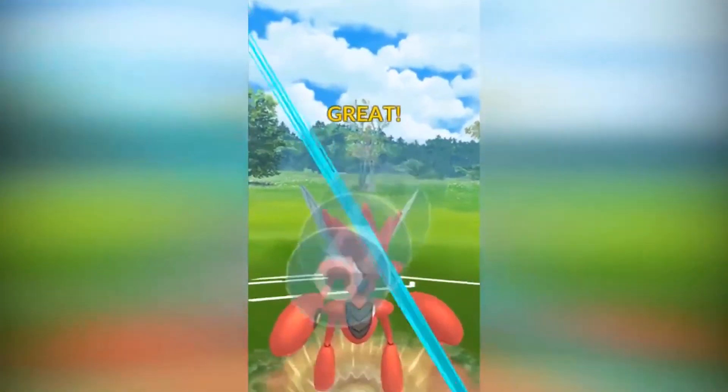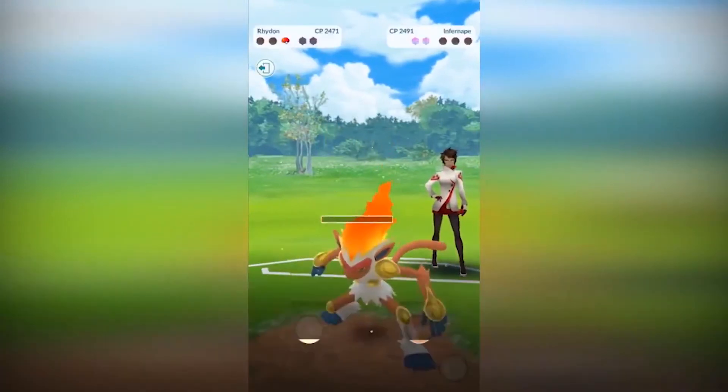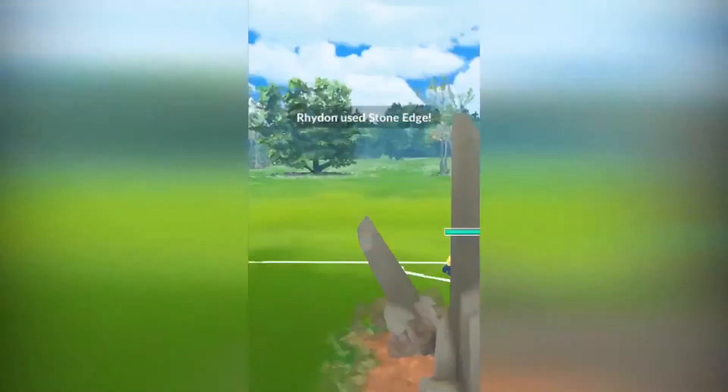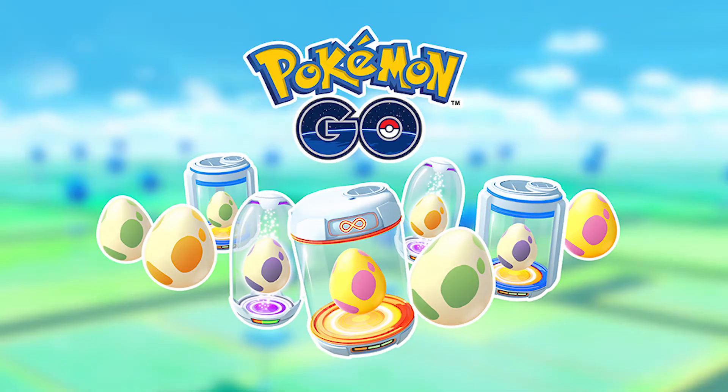Next you see Scizor slicing through steel-type icons to rack up more damage on a charge move. Then there's Rhydon, where rocks are tumbling down and the more you collect by swiping the more damage it will do. This update is definitely going to bring more variation to PVP battles.